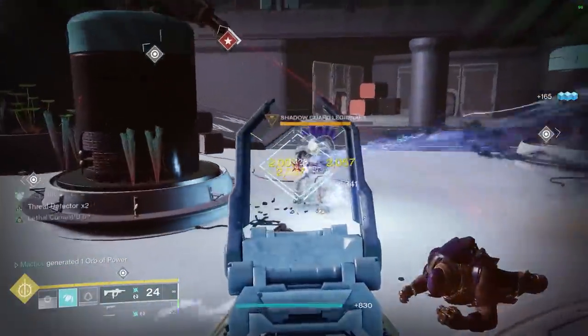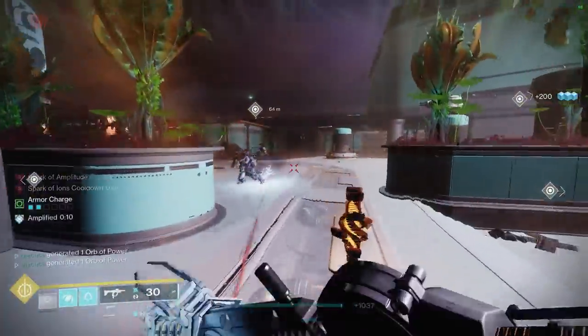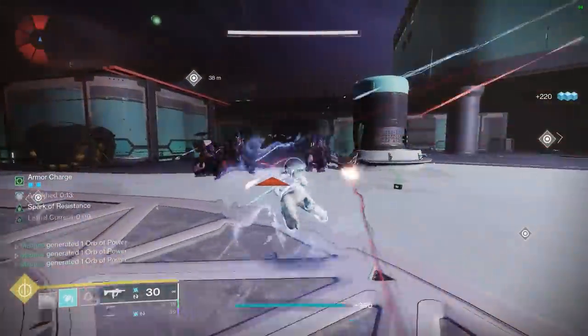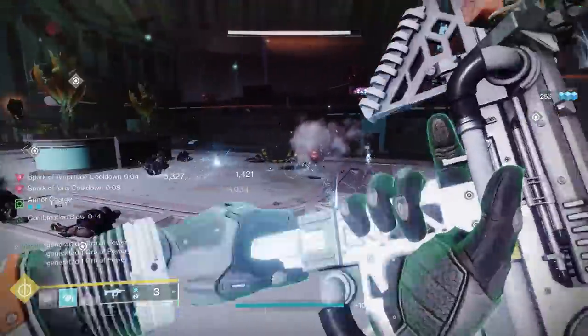Now although today's ARC Hunter rendition is a grenade focused build, these two base abilities in conjunction with the Lethal Current aspect can come in super clutch to kill enemies while our grenades are down, and to activate an ability rotation that can further refund grenade ability energy — something we'll dive into a bit more after we go over our mods later in the video.